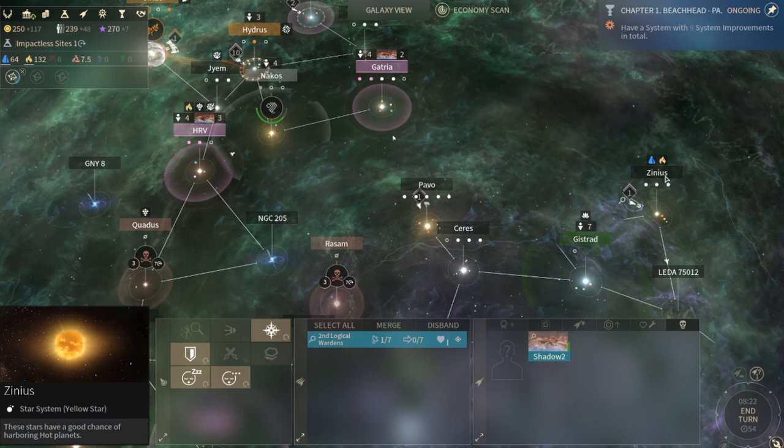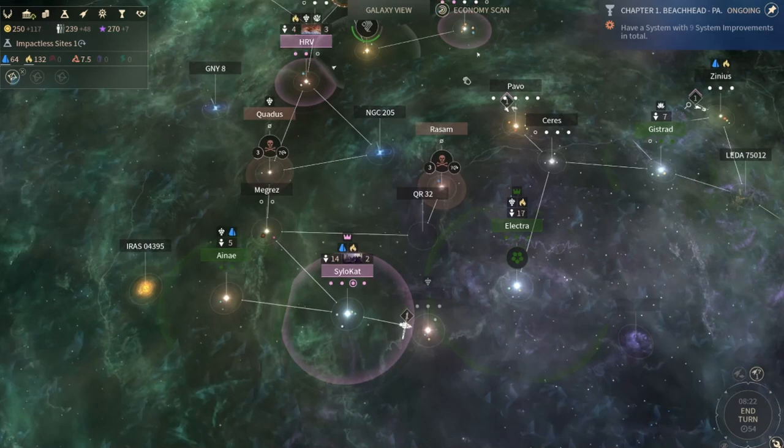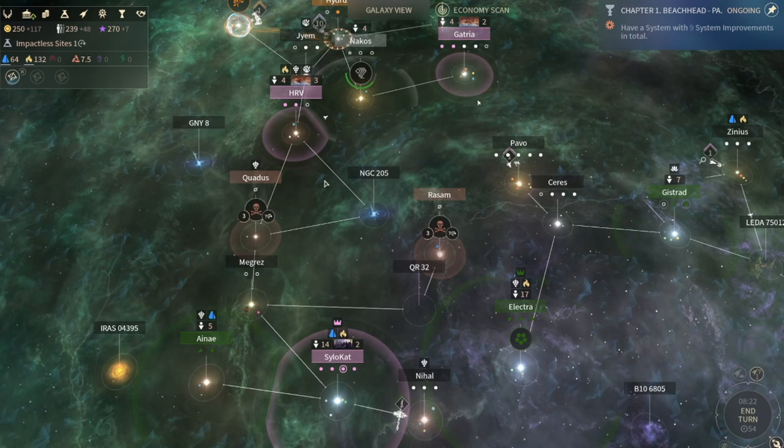I kind of want to pop with Zinus before I go anywhere. This is gonna be difficult - Zinus is great because it has the titanium and the hyperium which we kind of do need. So we'll see, we will see.